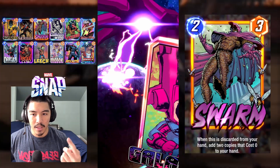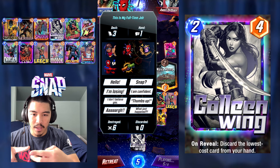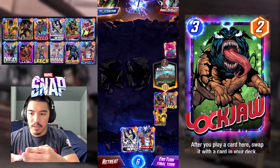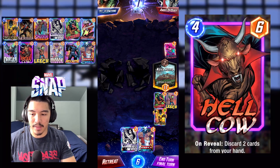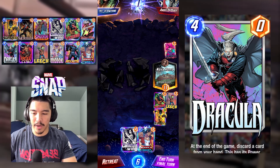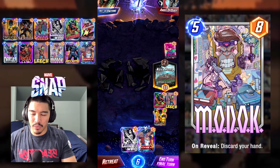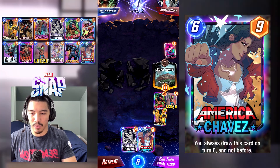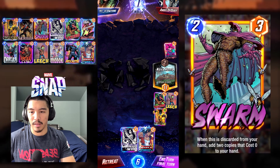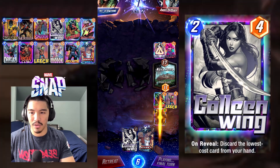He doesn't have a Galactus — I forgot he topped that Galactus. But his Death is off, his Null is off, Shang-Chi and all that. So he can't really play anything. We decide not to play anything because if you play America Chavez, our Swarm might pop back up which is not ideal, and our Sunspot won't absorb energy. Colleen Wing is going to waste energy as well. So I just decided to float and get the Sunspot to 12. He just got lucky that he topped that Galactus — insane luck.